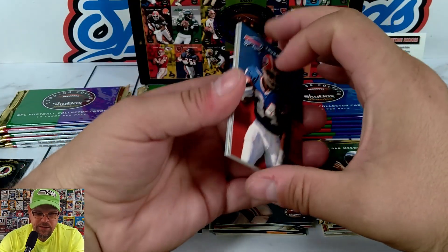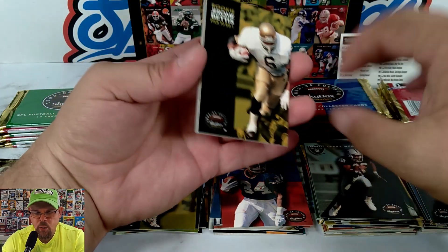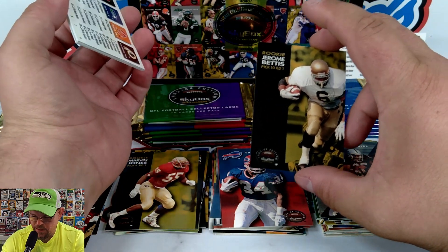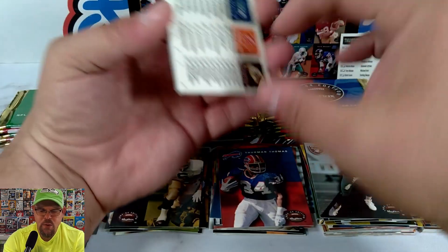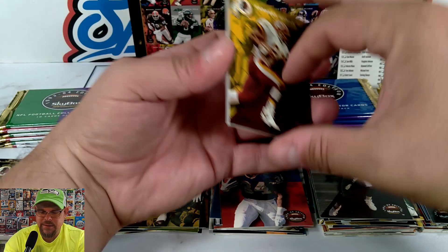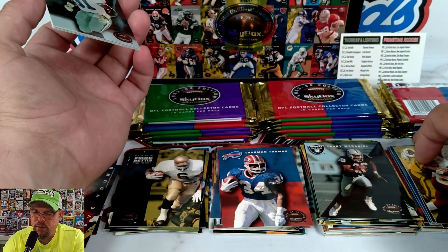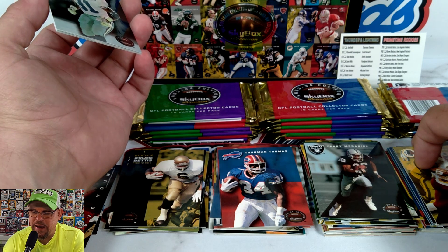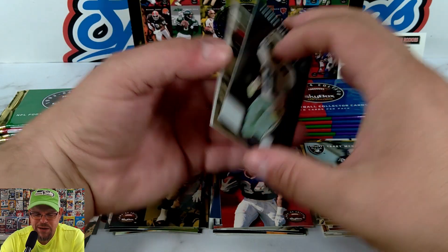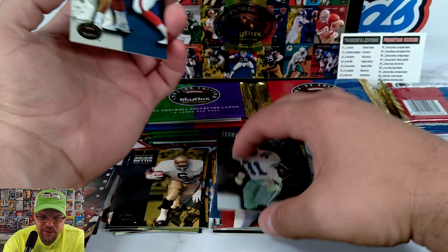Thomas Thomas, Hall of Famer. Jerome Bettis — the Bus — rookie card! How is he not on the Prime Time Rookies list? That's my question. You got Rick Mirer up there but not Jerome Bettis, the number 10 pick out of Notre Dame. Somebody fell asleep at the wheel on that one — just saying.